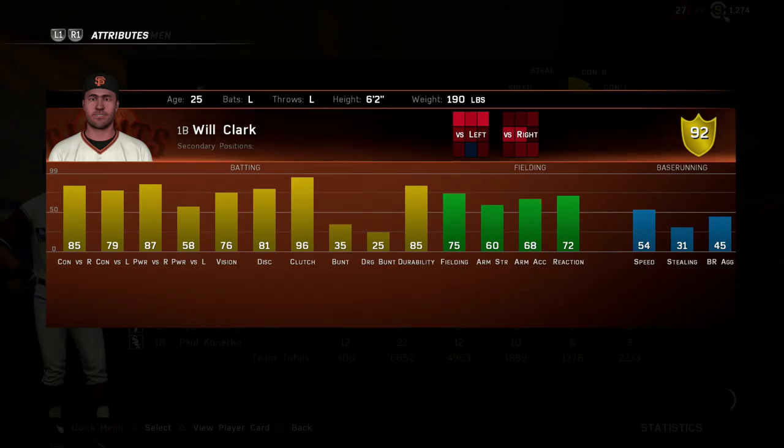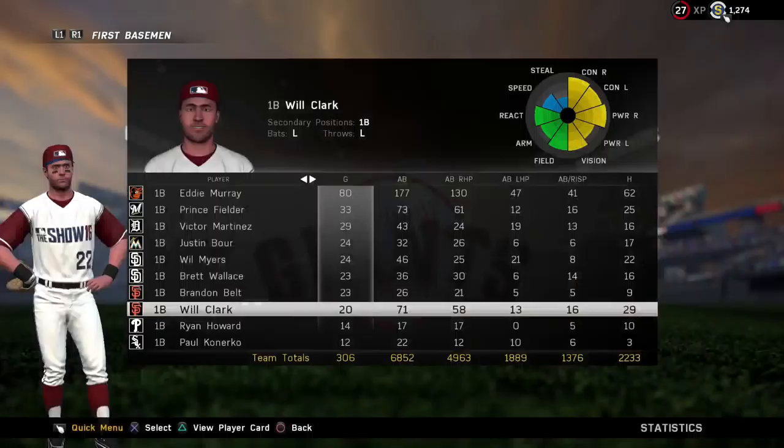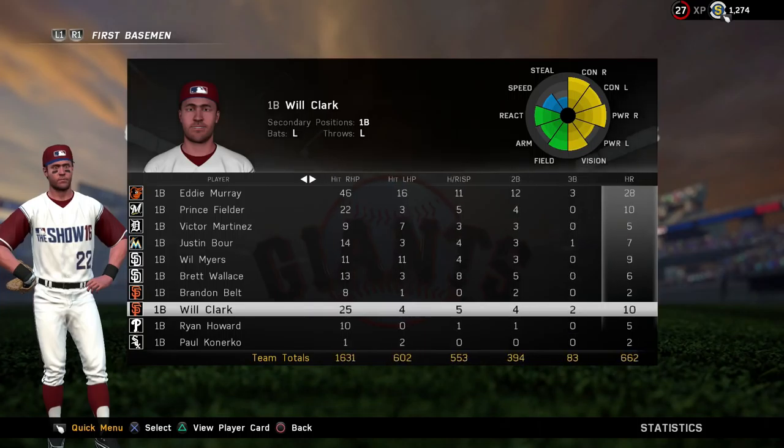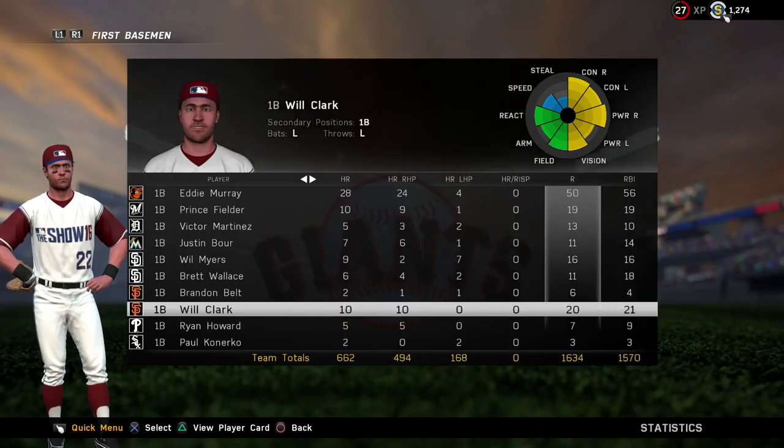Like I said, if you guys watched my Eddie Murray review, one of the reasons I like Murray is because he has above average fielding and reaction, and not most first basemen have that. But yeah, let's take a look at my stats so far with Will Clark. 71 ABs, I have 10 home runs with him — so that's not bad, 10 home runs in only 71 ABs.